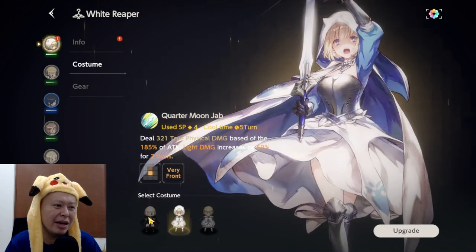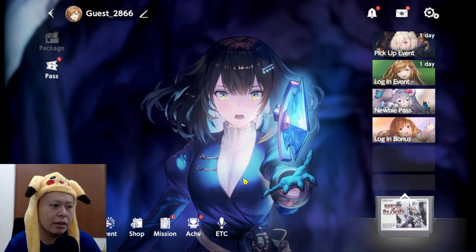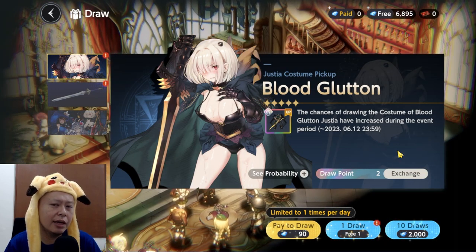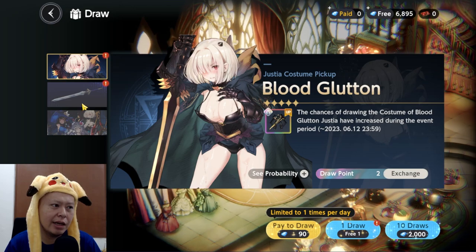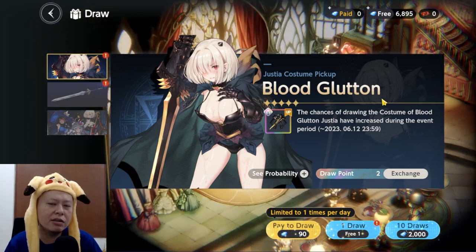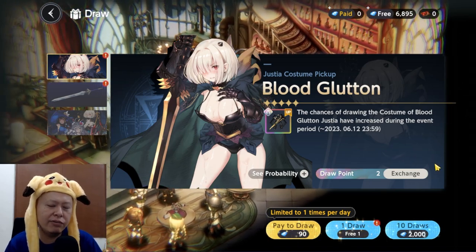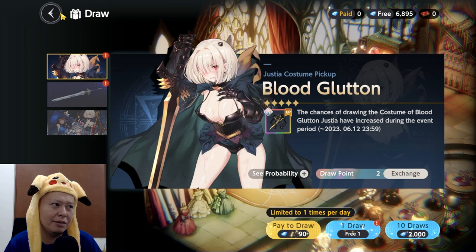The SP cost and skill descriptions are all different depending on the costume you choose. On the home screen, at the beginning of the game after finishing the tutorial up to a certain point, you can get free 10-pull gachas that guarantee two SSRs — the first SSR is a character costume and the second is a character weapon. You can repeat this as many times as you want until you're satisfied, so there's no need to reroll.